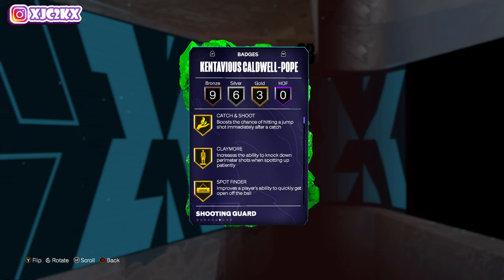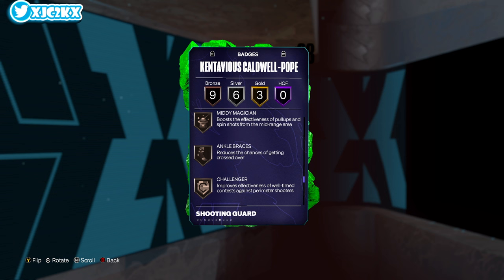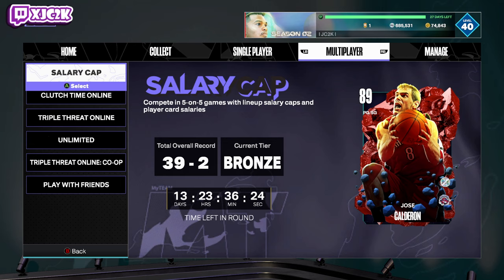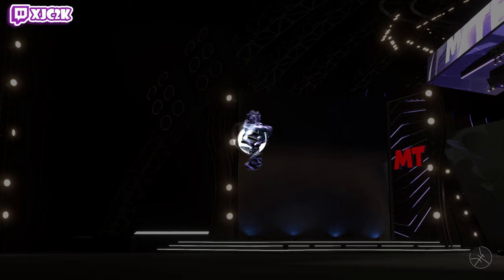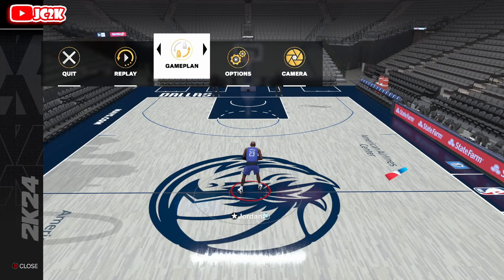His three gold badges are catch and shoot, claymore, and spot finder. Six silvers are blinders, corner specialist, guard up, slippery off ball, workhorse, and open looks. Then bronze: agent three, dead eye, green machine, midi magician, ankle braces, challenger clamps, off ball pest, and pick dodger. He's going to get those perimeter defensive badges upgraded with his Evos, as well as his ball handling and defense stats. He's already a really good shooter and the shooting badges will continue to get upgraded as well.